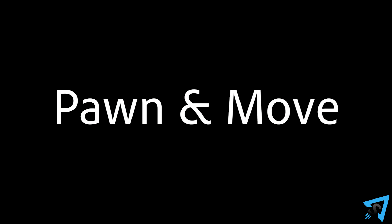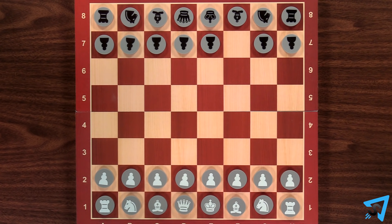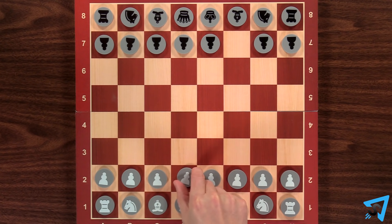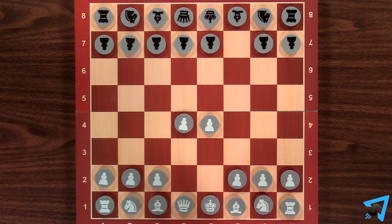Pawn and move: the weaker player plays white, and a black pawn, typically on f7, is removed from the board. Pawn and two moves: the weaker player plays white and starts by taking two consecutive moves, and black's pawn on f7 is removed.